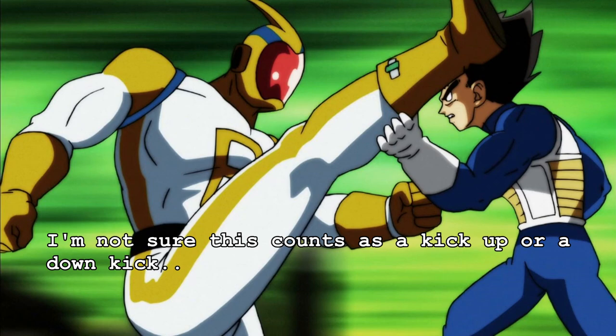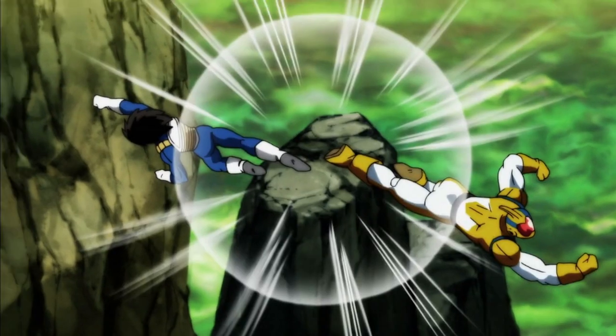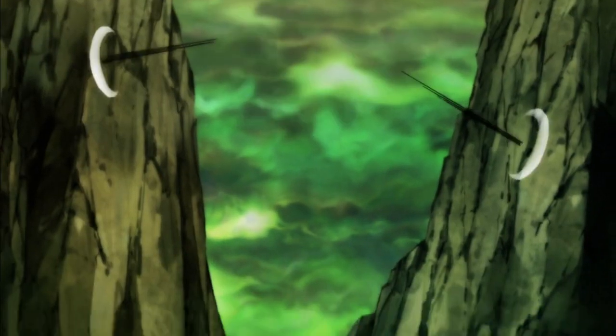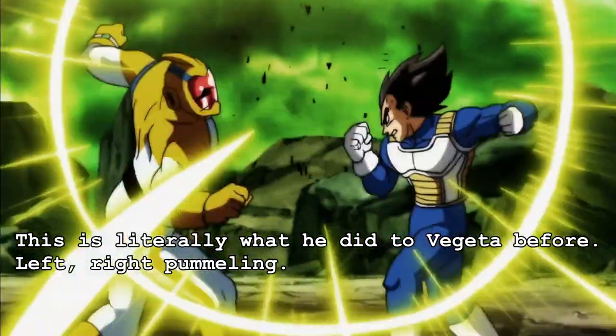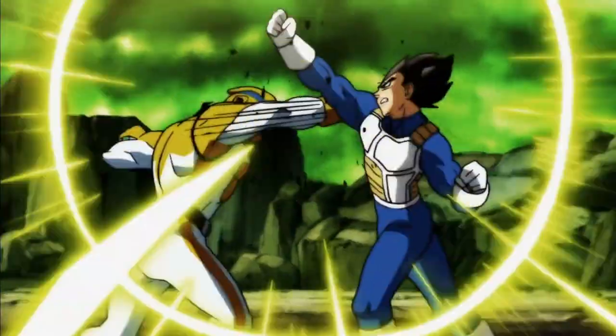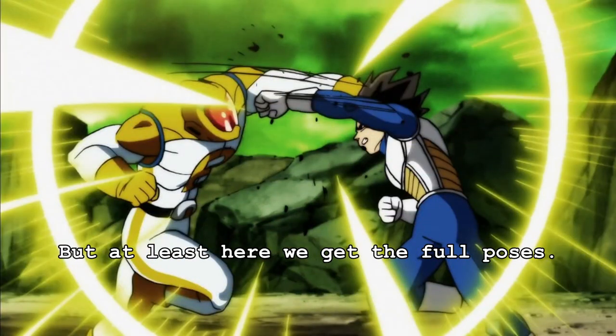I'm not sure which kick this counts as — upwards or downwards. This is literally what he did to Vegeta before: left and right punches in a pummel, but at least here we get the full poses of the punches.